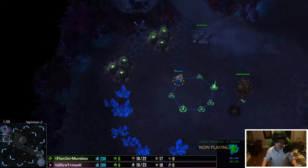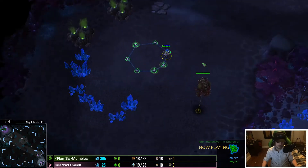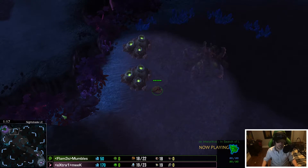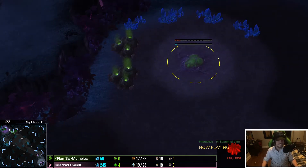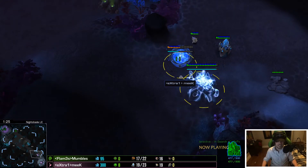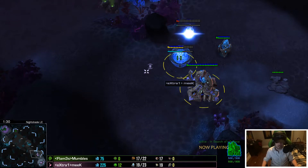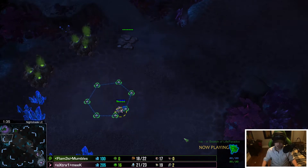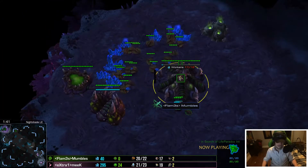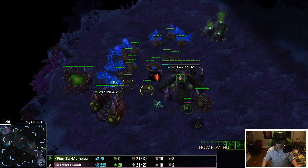He's going down. I noticed Mumbles is diamond now — last time I played him he was platinum, so congrats on getting on up there. He goes straight to the third. I love it — that's a classic diamond move. I do the same. Forge started. This could get very weird; it could be a standard opener, but I would be putting down stuff there.